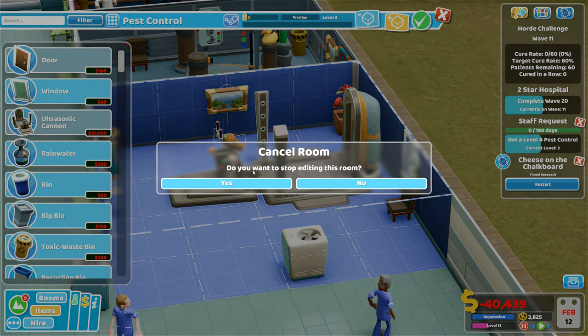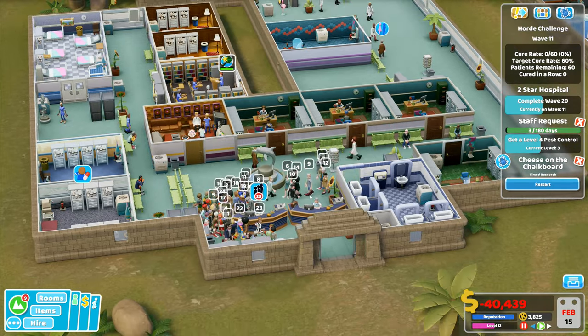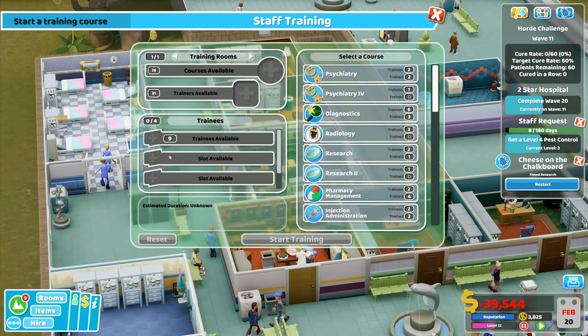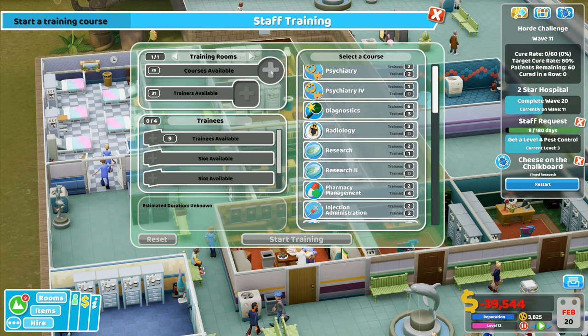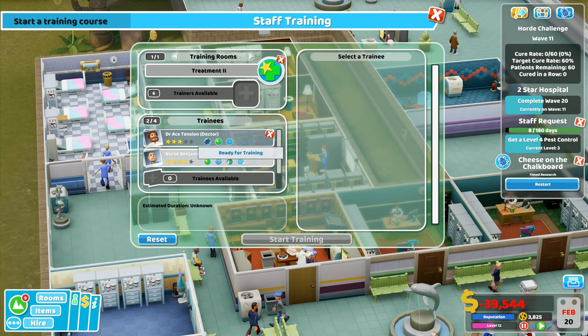I can't actually do anything — I'm on minus 40 grand, so that's not happening. Training course complete: diagnostics three — excellent. My assistant can wait until this wave has finished. Ward managers are going in; I can get ward management level three trained. Diagnostics level two — actually treatment level two for nurse Benjamin and Dr Ace. Let's do courses available: treatment level two for just these two. That's going to be quite beneficial.